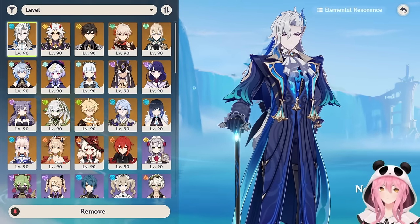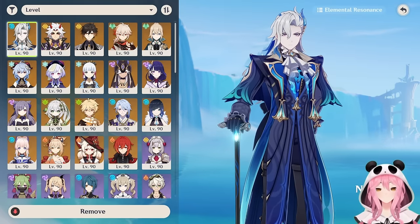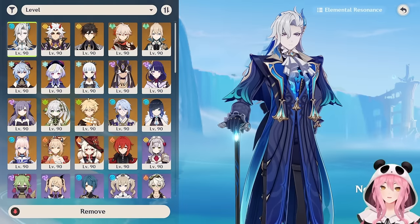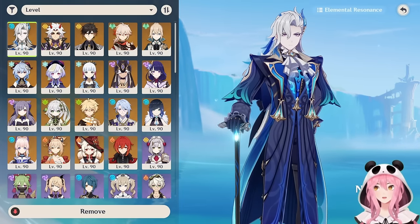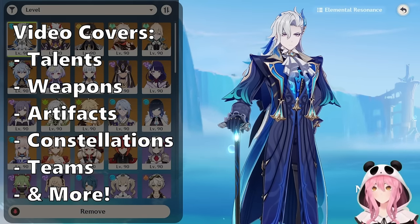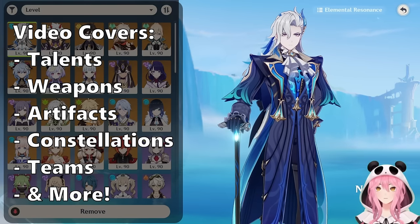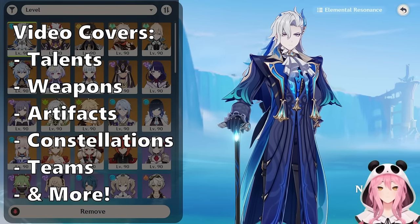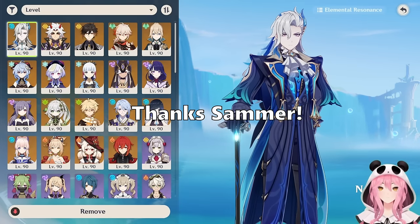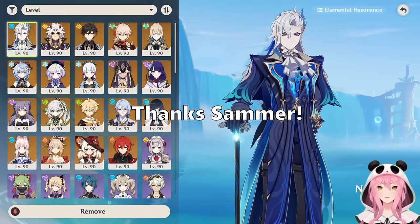Hello everybody, Calamity here. Today's video is going to be all about our favorite chief justice Neuvillette, who's having yet another rerun banner in the second half of the latest update in Genshin. I'm here to talk about the character — everything you need to know from his talents, weapons, artifacts, constellations, team setups, and we're going to showcase him in the Spiral Abyss. Big shout out to Sammer for letting me borrow her account, since I do not have Neuvillette on my own.